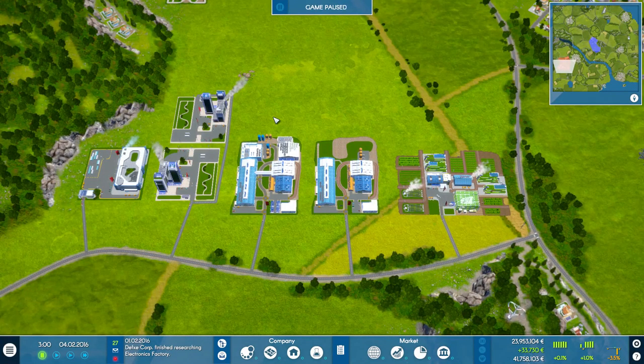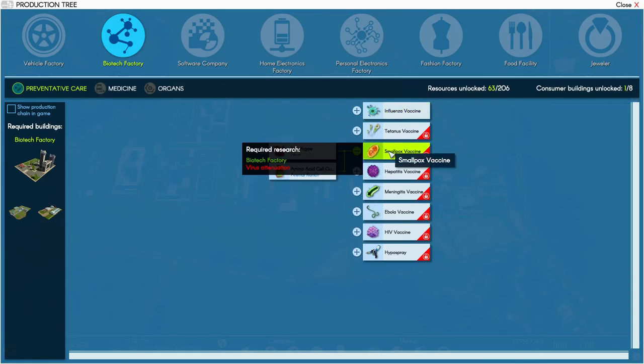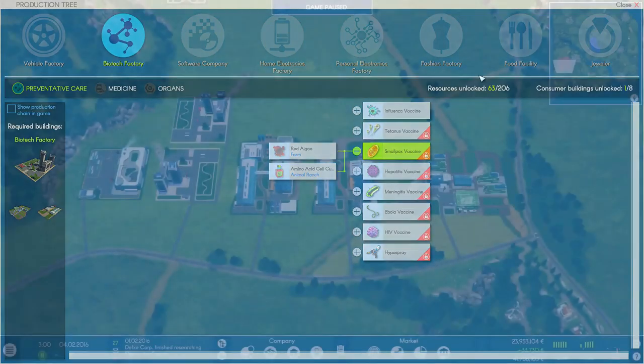Hey guys, Brito's Gaming here, welcome back to Industry Manager: Future Technologies, episode number two. We're going to head on in, continuing with our biotechnology, and we're going to do the smallpox vaccine, so we need to research virus attenuation.